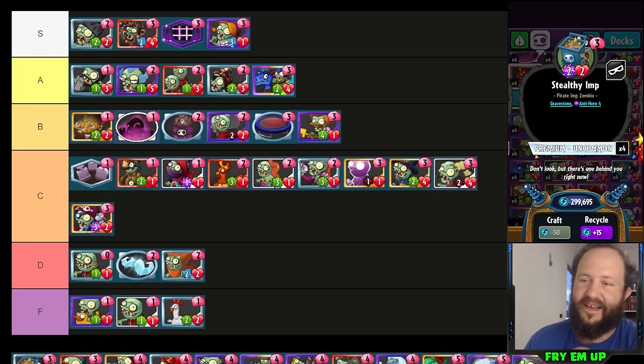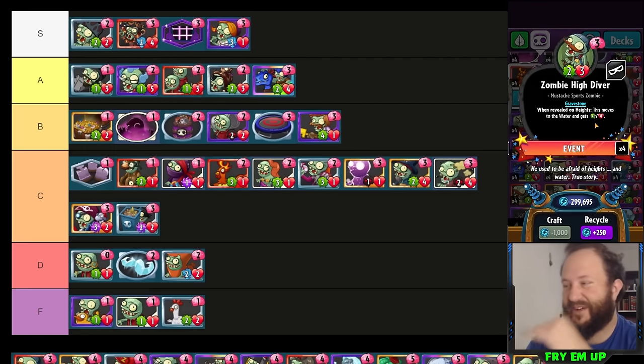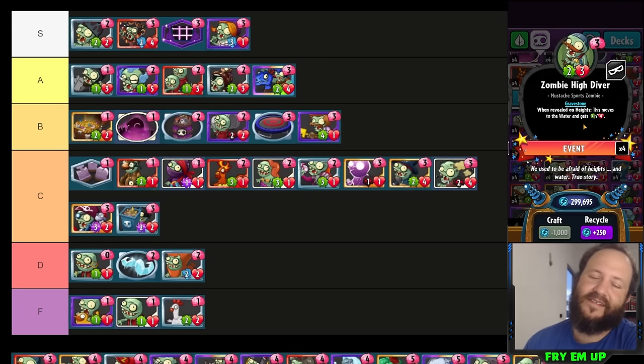Stealthy Imp — budget players can run this in their three slot if you don't have Line Dancing Zombie since it's only uncommon. It does six damage, which is a huge amount for a three-cost card. It obviously loses trades easily if they put anything in front of it. But if you play this and it looks like a Line Dancing Zombie, they won't even front it and it hits face for six. We've had success with Stealthy Imp. I'll put it in C tier.